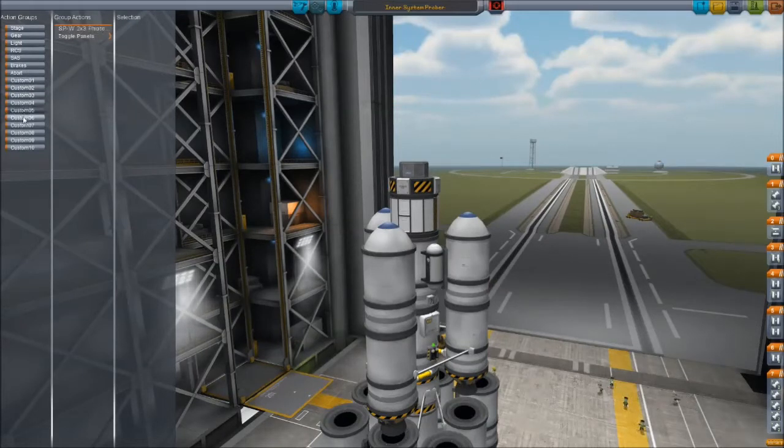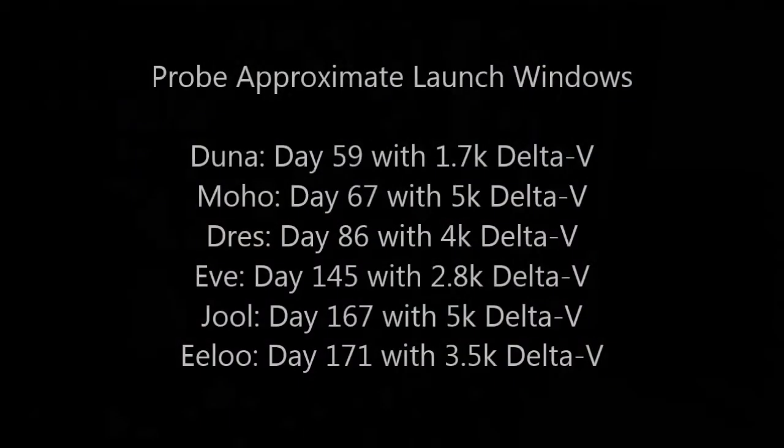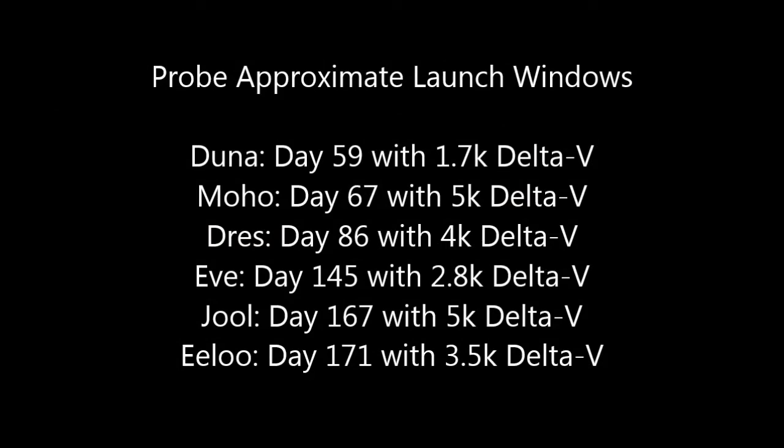Before I can do a manned flight to a planet, I need to have a probe successfully go into orbit around it. So I am going to be sending probes to everywhere in the Kerbal system — first to Duna, then Moho, then Drez, then Eve, then Jool, then Elo. As you can see by these approximate launch windows that I calculated, using some resources I'll throw in the description — feel free to pause and mark it down.